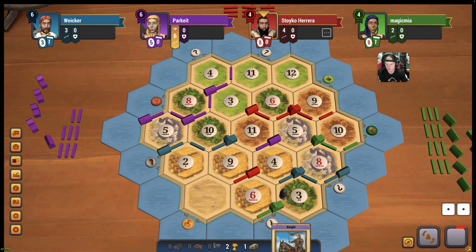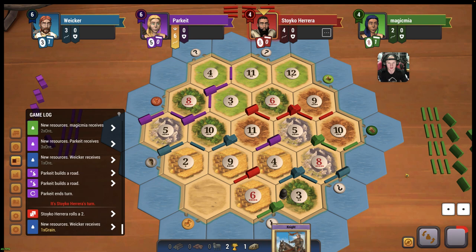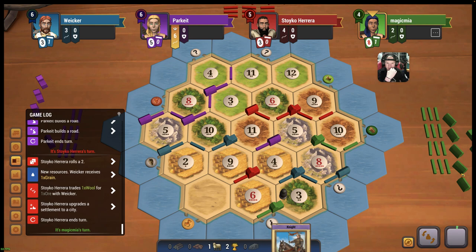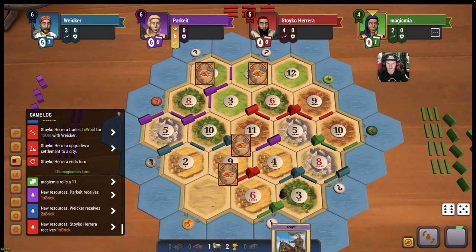I think that was a good move because longest road might not be in our cards. Another 2 - is that the second 2? It is. Nice, that's solid. Sheep for rock - yeah, we'll do that. 2 brick on an 11. Nice.